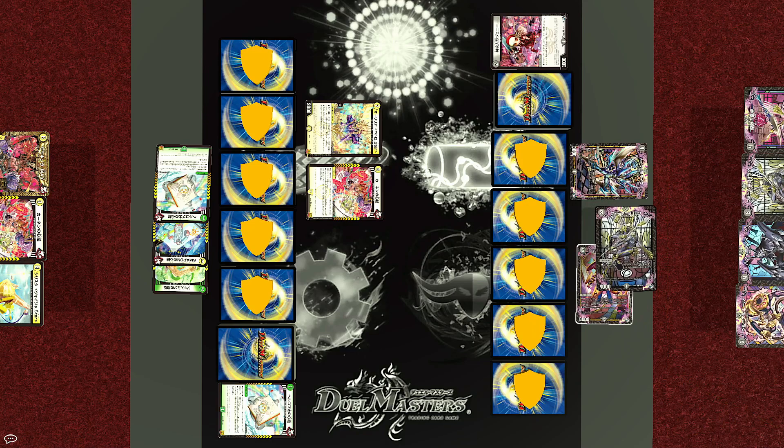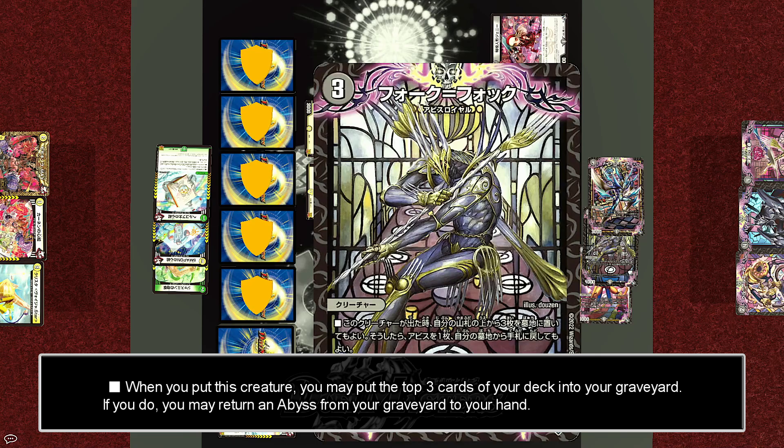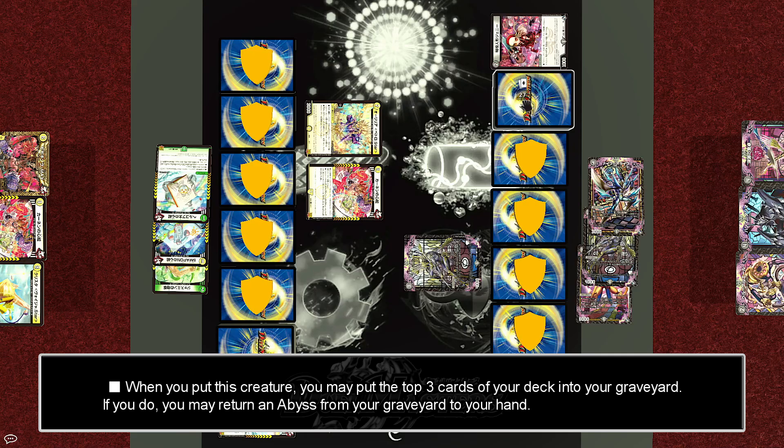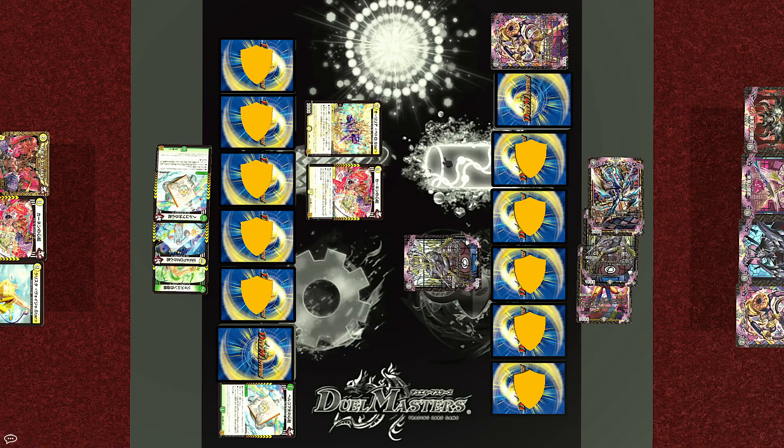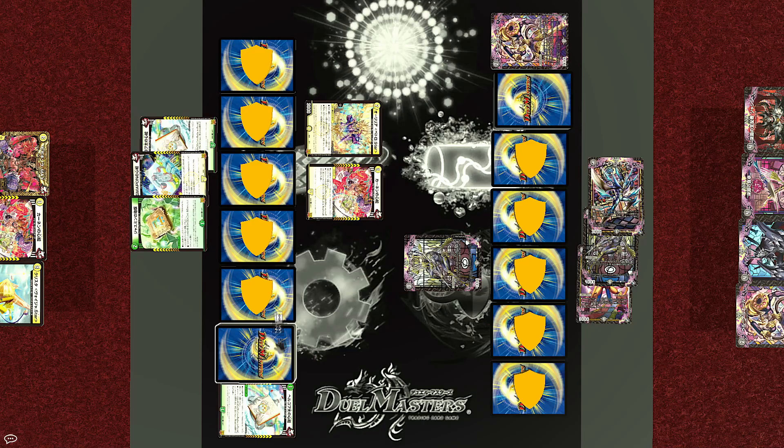Untap and draw. Wyn charges and for three mana plays the Abyss Royal Fork Fork. When this creature is put, you may mill the top three cards of your deck, and if you do, you can recycle one Abyss from your grave. It looks like Wyn is matching Joe move for move, because one of those milled cards is his ace card — the Ruler of the Abyss, Jashin. And since he is an Abyss by being of the Abyss Royal race, he is added to the hand. Fork Kan can't attack because of summoning sickness. Turn end.